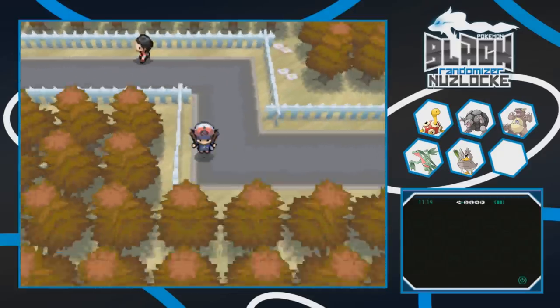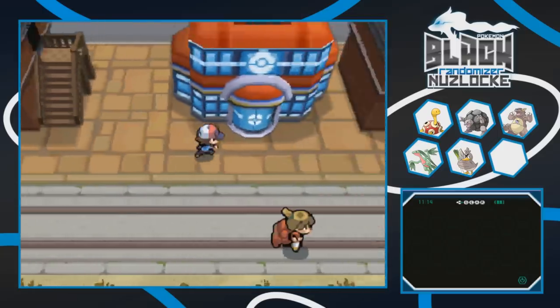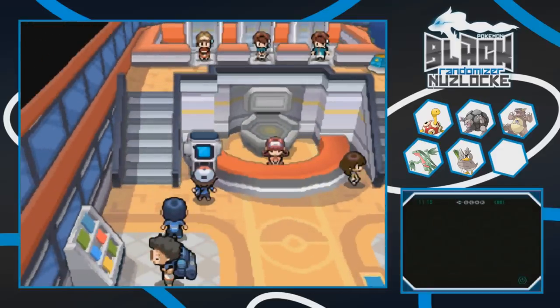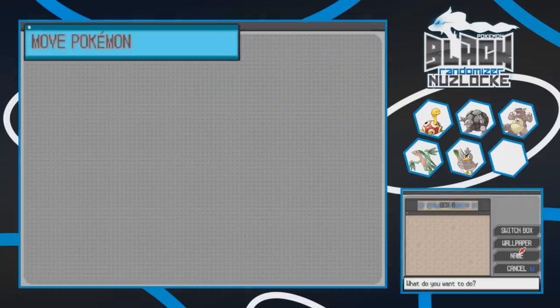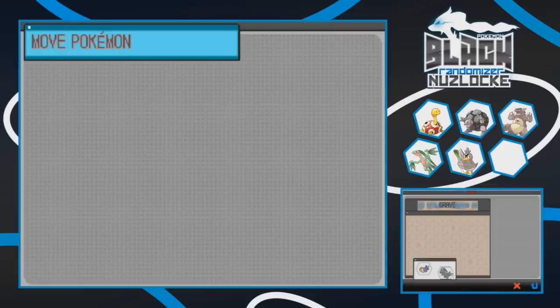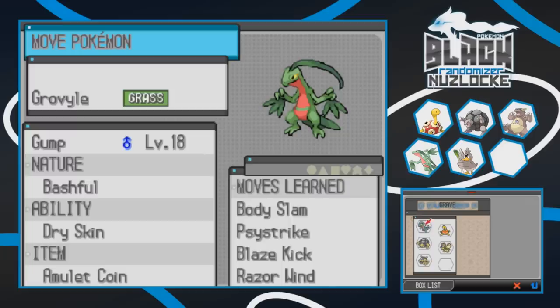We gotta go back to the city, to the Pokemon Center, and have a proper burial for our buddy Taillow. Every time I get a Taillow, it never lasts long. We hit up the PC and make a Grave Box - we haven't done that yet because nothing has died until now. The wallpaper is actually already perfect. We name it 'Grave' and that's where we bury our dead Pokemon. Sorry Taillow, but I do have to loot your Razor Claw first. Our first dead Pokemon has happened, and in both Let's Plays I've done back-to-back, it's been Taillow.